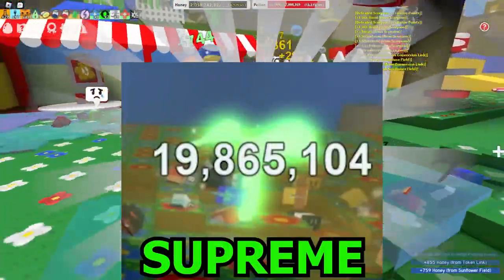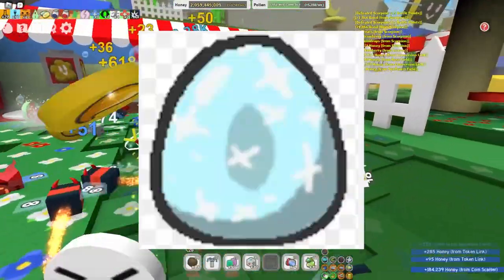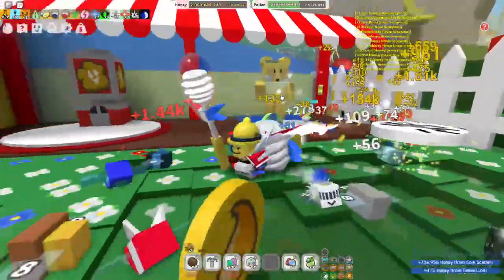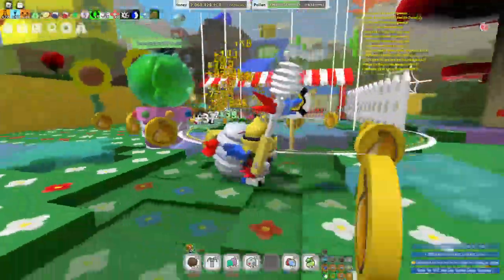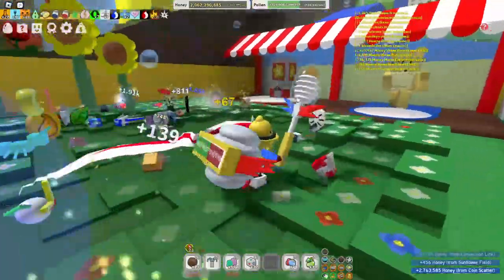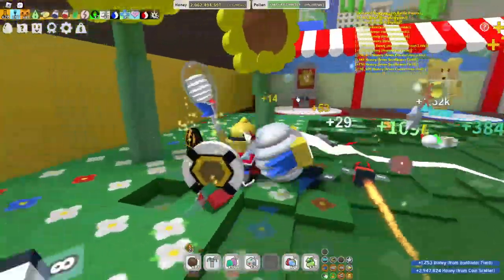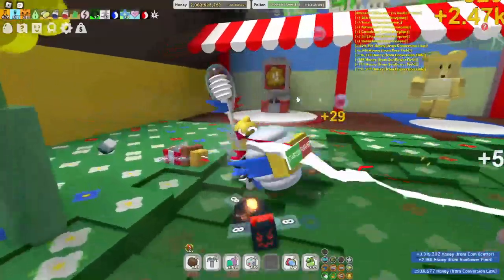The next sprout is the supreme, which is one of the rarest sprouts to ever exist in Bee Swarm Simulator. It can drop you a diamond egg, which is insanely hard to get, a star jelly, and a bunch of crafting materials like turpentine. It gives you 1 ticket per token, 1 to 10 royal jellies per token, 30 treats per token, and 10,000 honey. It can be as big as 750 million health — that's almost 1 billion health from one sprout, which is literally the biggest sprout ever.